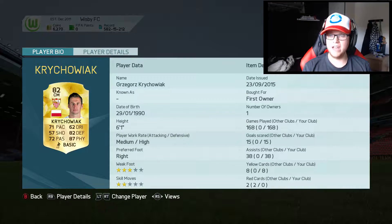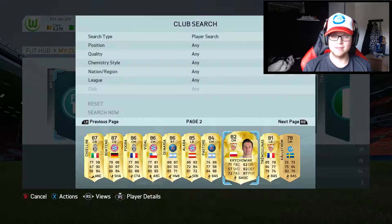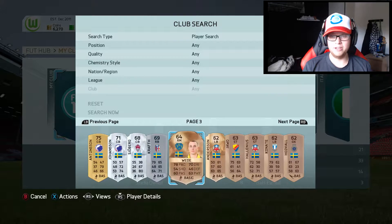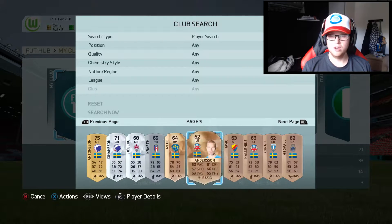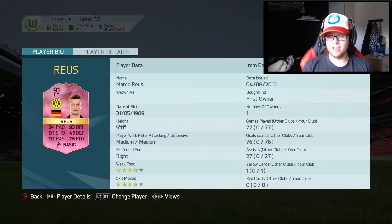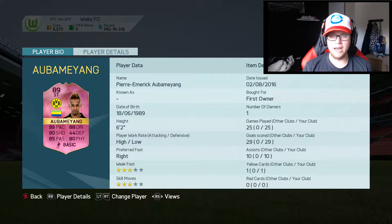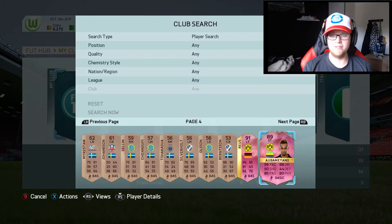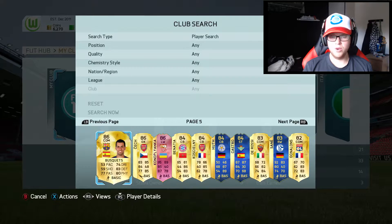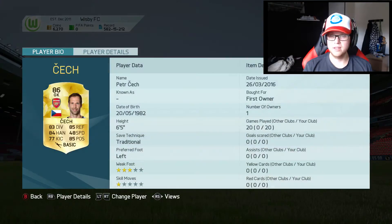We got Kucioviak which I packed back in almost the beginning of FIFA, used him a lot - quite a good CDM. We got Trémoulinas which I've used a lot in budget teams or La Liga teams. I've kept every single Swedish player I packed from bronze packs or gold packs. We got Marco Reus of course - he finished off with 76 goals and 27 assists in 77 games. We got Aubameyang - 29 goals and 10 assists in 25 games, 99 pace and 90 shooting, he was ridiculous to use.